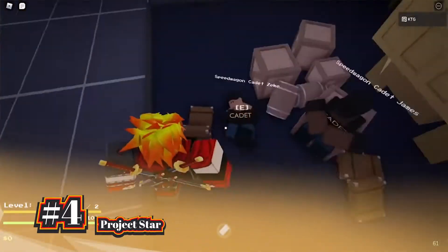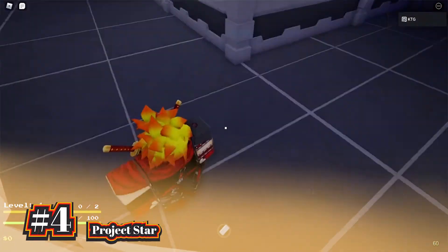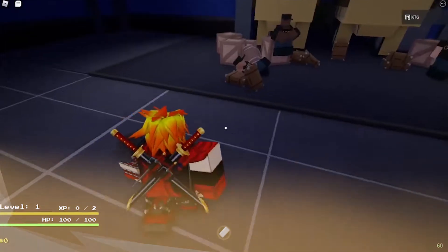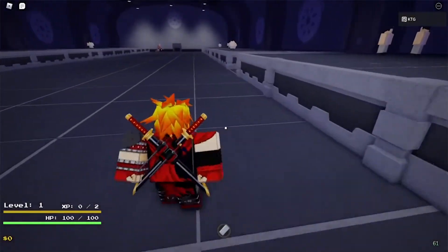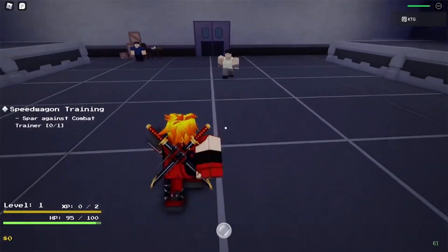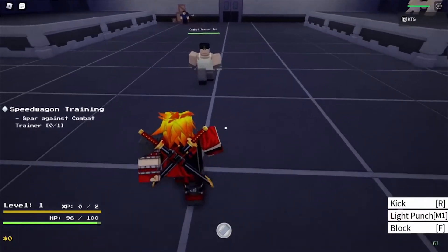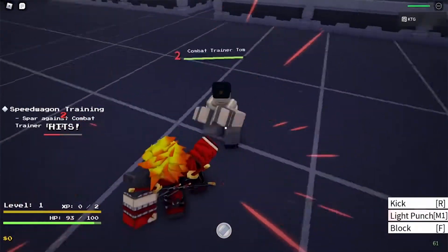Up next at number 4, we have Project Star. 10-Minute Ad Revenue and Imagination Burst are the game developers who created this JoJo RPG game. When compared to other JoJo games, the graphics in Project Star are simply unmatched. The developers put a lot of time and energy into making the game as visually impressive and optimized as possible, and also made it very well-coded.